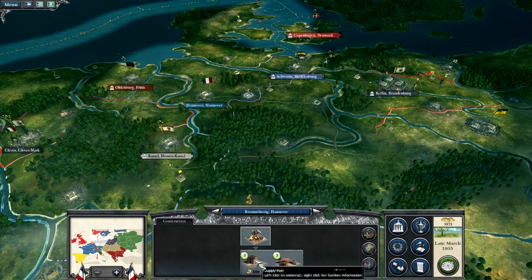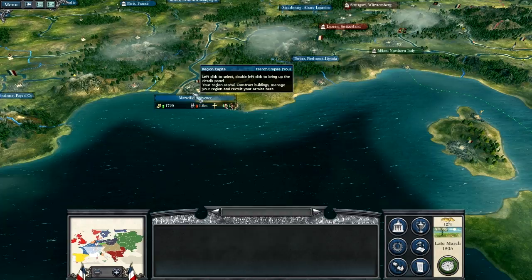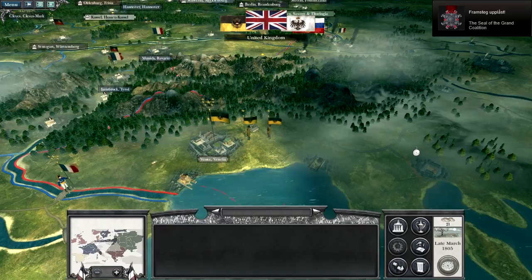We're going to research some more infrastructure. Let's see if we can upgrade anything else - might as well make a cantonment. A gunsmith - why not! Looks jolly good. Let's end the turn once again. The Seal of the Grand Coalition - I expected this. They deploy 4,000 men, we deploy 2,500. But we've got the Old Guard with us - they haven't got anything on us. They've got tons of militia, like 500 men in each mob.